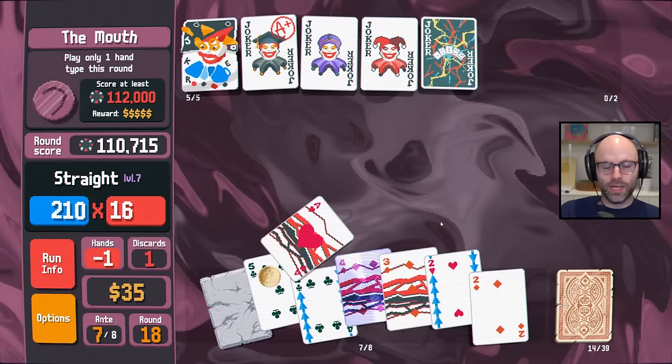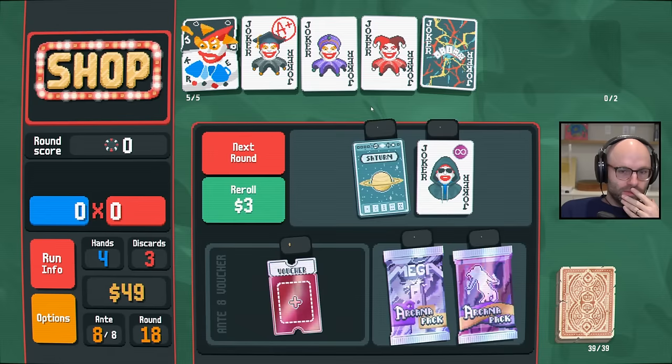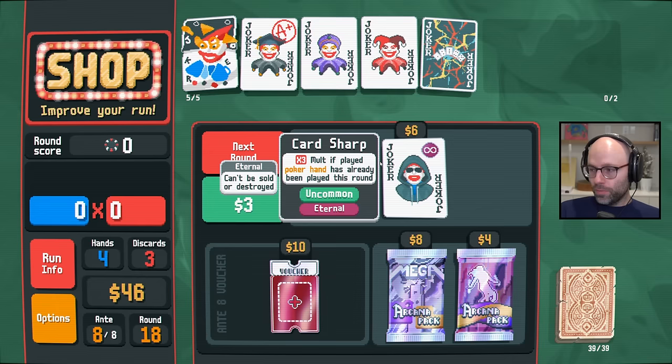You probably have to dump Hallucination — I've been dragging my heels on it. I love everything I see here. First off, Saturn's just good. Secondly, Card Sharp is going to be times-three mult on our second straight when we are playing two hands most of the time. This seems like a given if we just want to win, which we do.